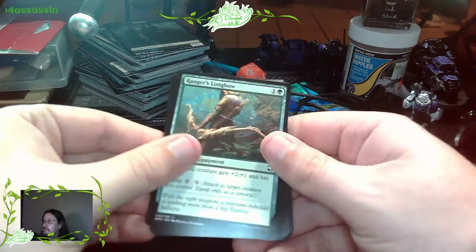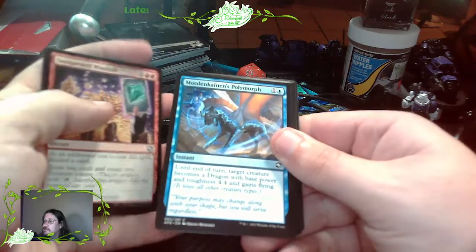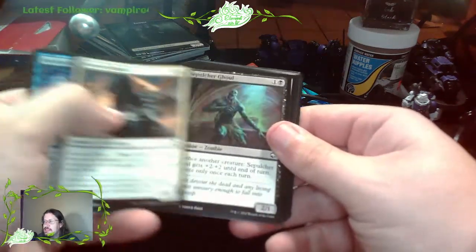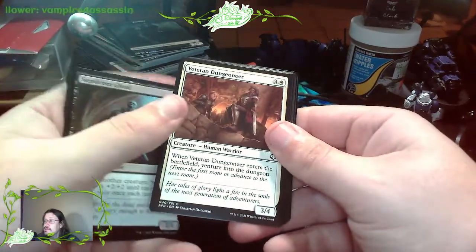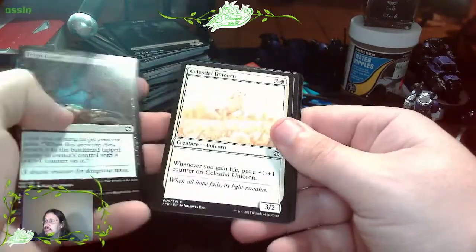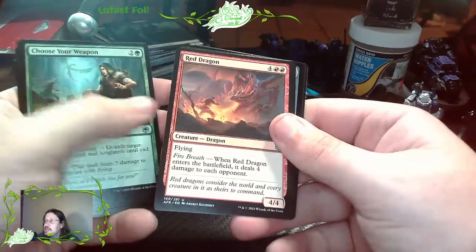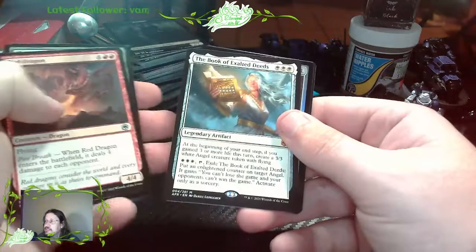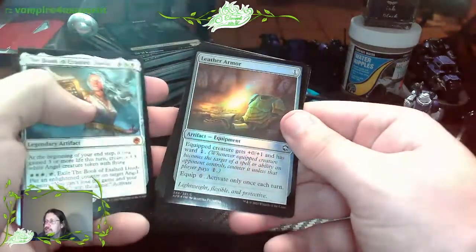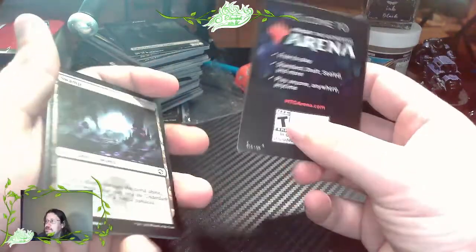Ranger's Longbow. Unexpected Windfall. Mordenkainen's Polymorph. Devoted Paladin. An Auric Paladin - interesting. Splocher Ghoul. Veteran Dungeoneer. You Come to a River. Feign Death. Celestial Unicorn. Wandering Troubadour. Choose Your Weapon. A Red Dragon - well there's a classic. The Book of Exalted Deeds - I heard this one's pretty good too, but it's one of those that's very difficult to work into a deck. Got a Leather Armor. Swamp. And then just the Welcome to Magic the Gathering Arena card.